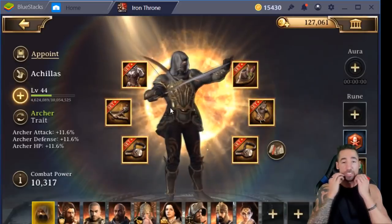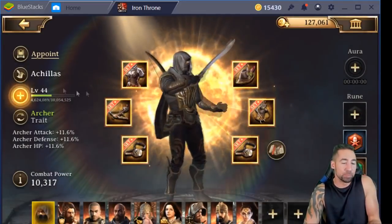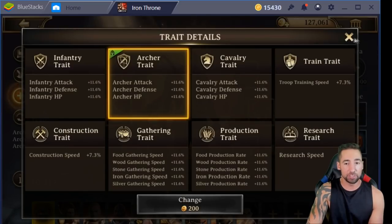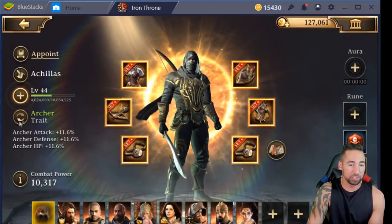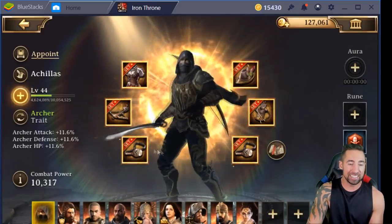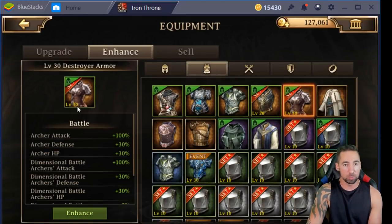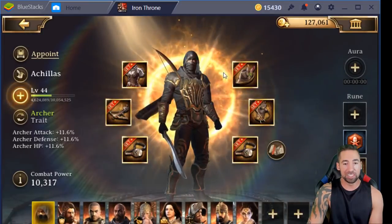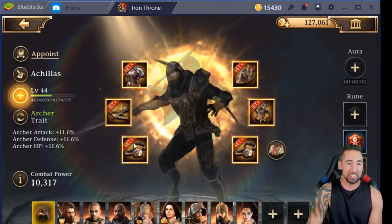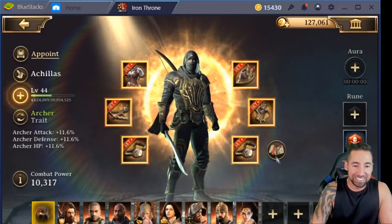You can see my favorite hero — this is Achilles. I love this guy. You can see I have his trait set to archer, so he's an archer hero. I have the full Destroyer set. It is not maxed out because it's not enhanced and I don't have multiple Destroyer sets, but I do have the full set right here. You can see how my guy is glowing — looking dope, looking fresh.